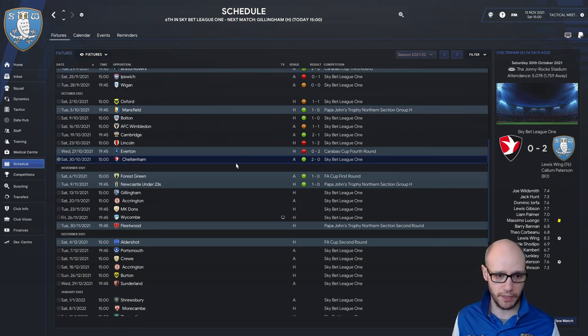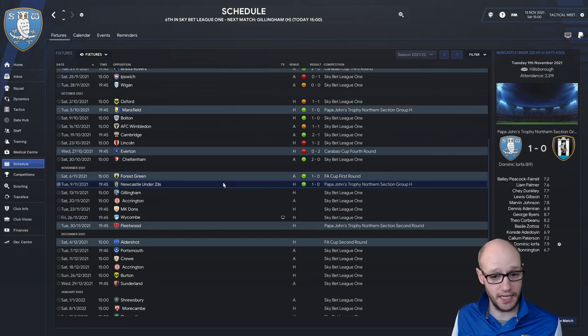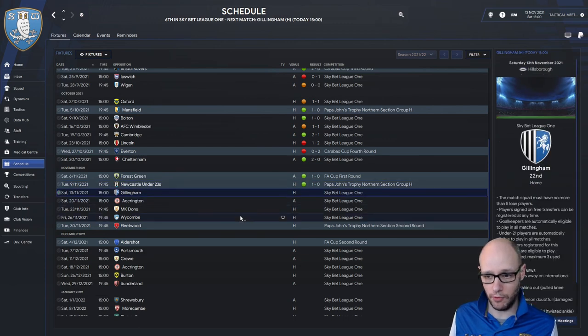As you can see, we beat Cheltenham away 2-0 and beat Forest Green in the FA Cup first round. We haven't really been tested so I played a cautious tactic, then I played my balanced, more attacking, free-flowing football formation. I played it again against Newcastle Under-23s at home, and I will play that balanced formation again against Gillingham, which I'm going to show you - that will be our final game of the episode.